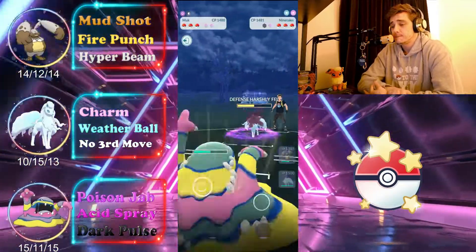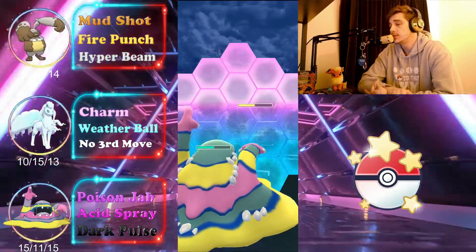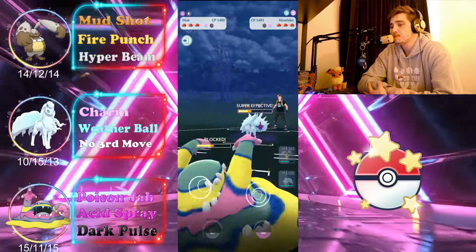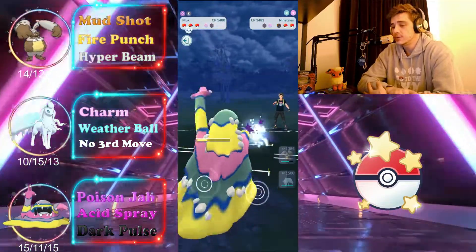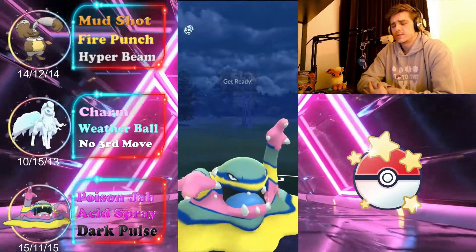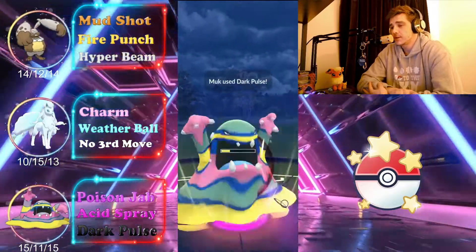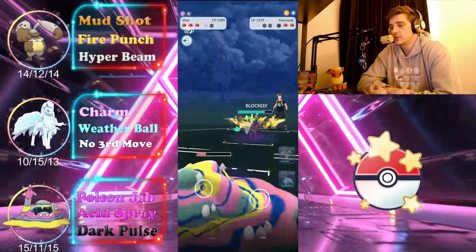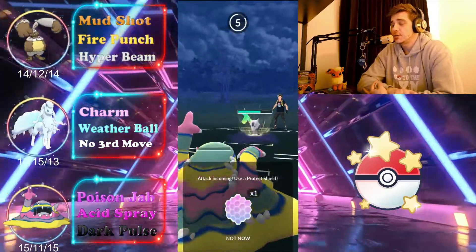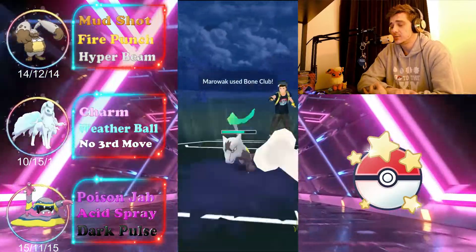We successfully get their shield and match shields, knowing we should be able to farm them down before they reach another move — and we are able to do so. We go for Dark Pulse to threaten for their last shield, and we do get it. At this point Alolan Muk has done its job amazingly, and the opponent panics and wastes their energy with one HP left on the Muk — a mistake on their part.